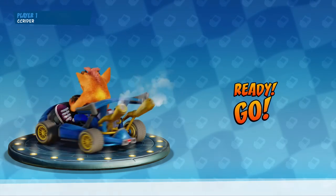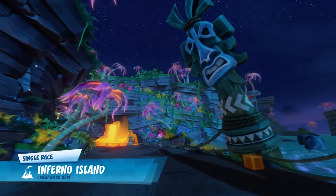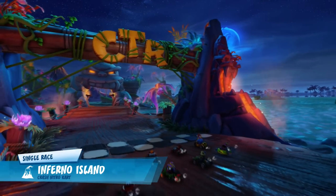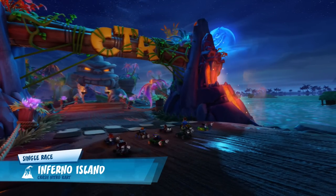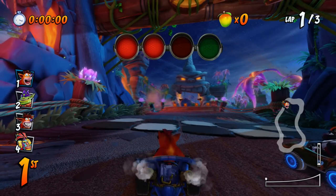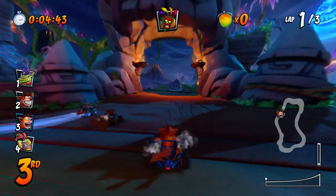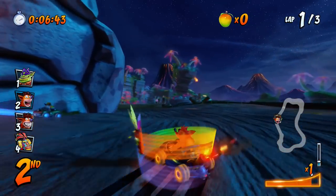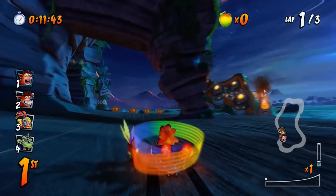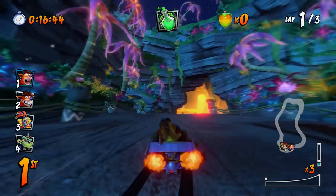Here is Inferno Island, the first track. It's nighttime now, which it wasn't before. This is basically CNK's version of Crash Cove. If you don't know the story for Crash Nitro Kart, Crash and his friends are sort of abducted by a space king called Emperor Velo. Oh, this track is so cool — there's an Oxide ship crashed over there!